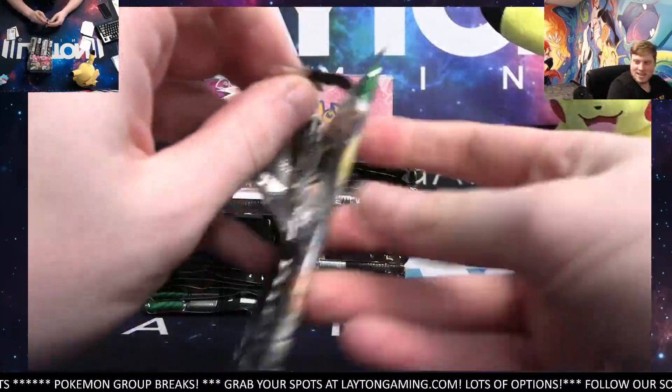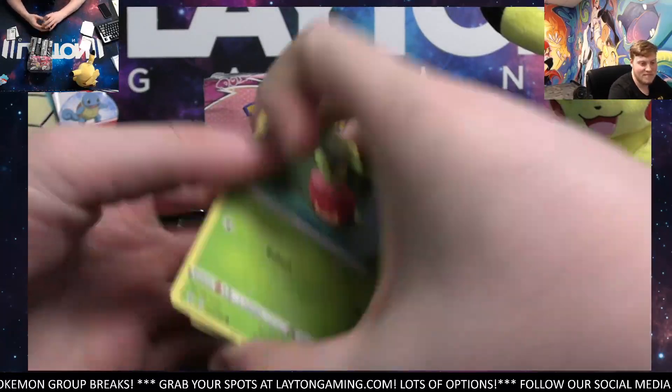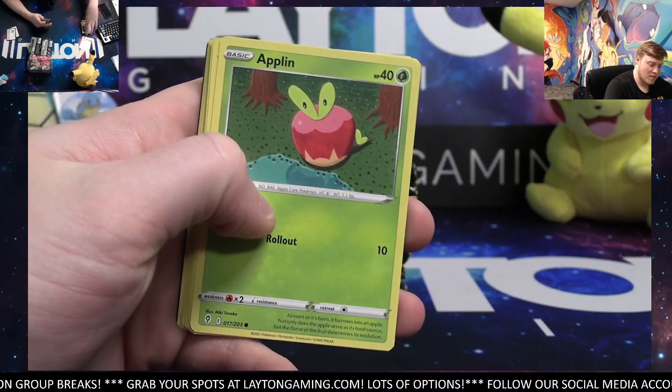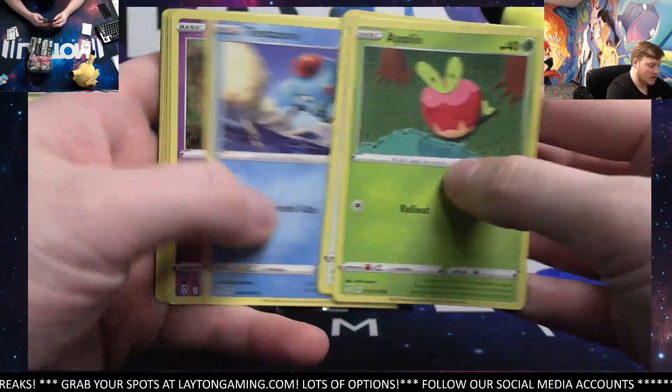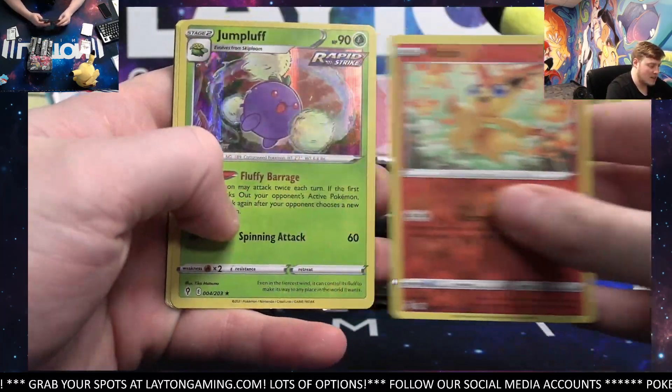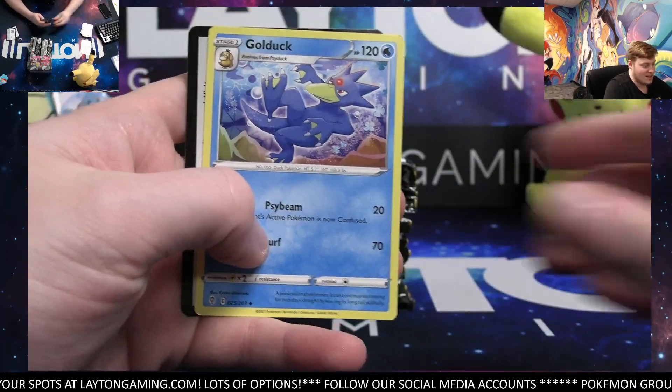We're going to rip one for you. They are really awesome. I picked one up already for my setup at home — it's really, really nice. Great material. Victini and a Jump Club Hollow. Nice. Golduck.